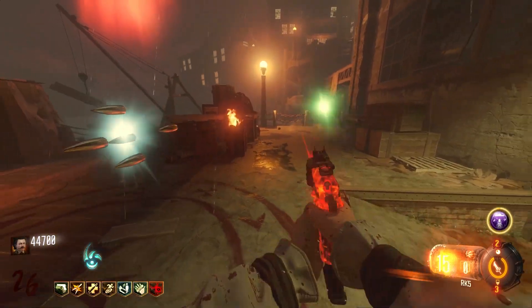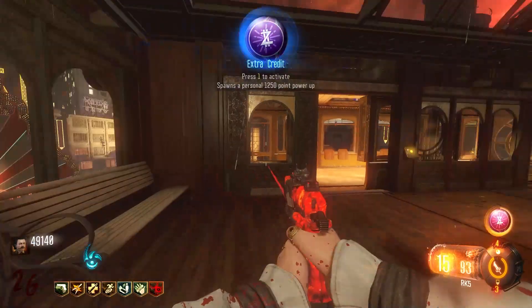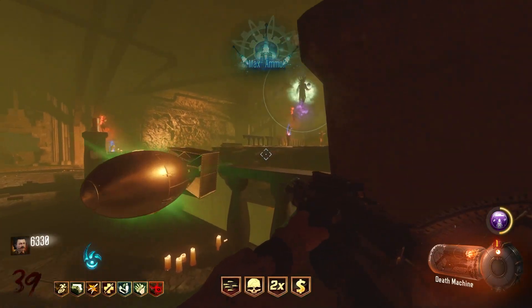If you've played Call of Duty Zombies before, you know that in order to get around the map you must first open doors using points. But what if you're on a budget and wanted to not buy any doors at all? Well then you would become a floor runner. What if I wanted to do the easter egg as well? Then you'll need to get a bit more creative.